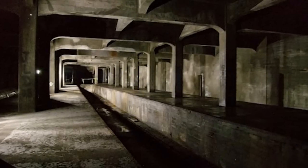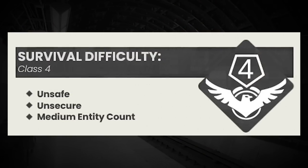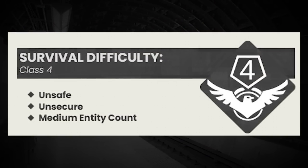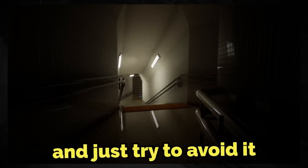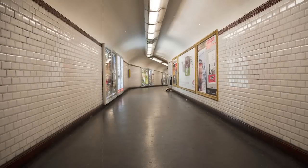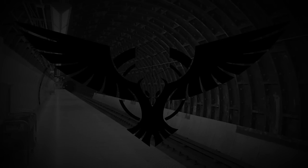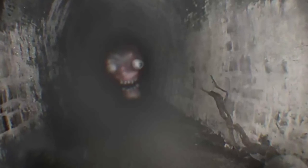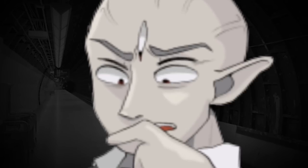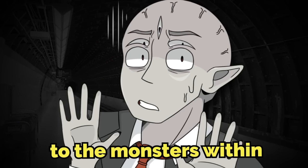Backrooms level 59, or 'the back way' as it's been named, is classified as a class 4 difficulty, and is very unsafe and unsecure with a medium entity count. It's best that you just don't trust this level and try to avoid it if you can. The level itself was first documented as a maze-like subway system by a small group of wanderers a few years ago, but was first officially added to the MEG database recently. News about the dangers of this level spread very fast when four injured MEG personnel escaped the level after losing over half of their team to the monsters within.